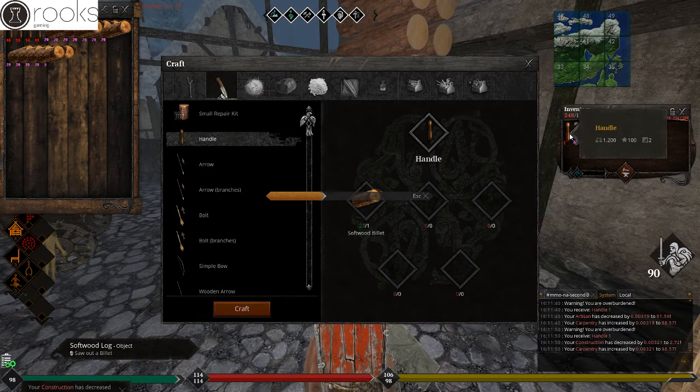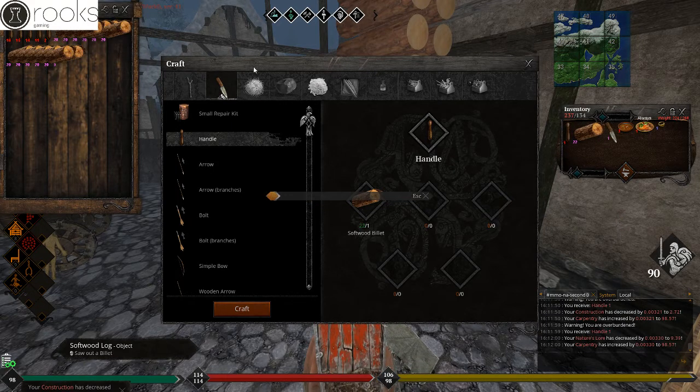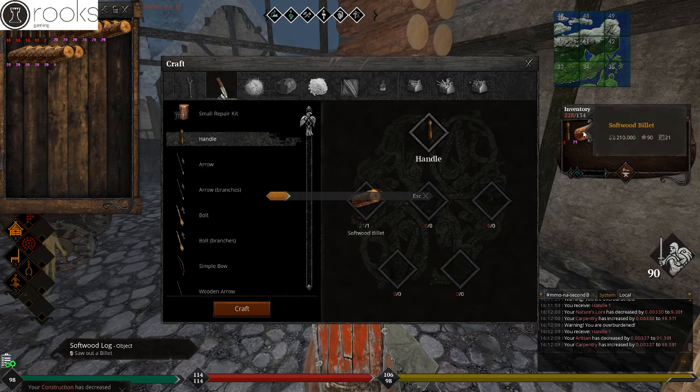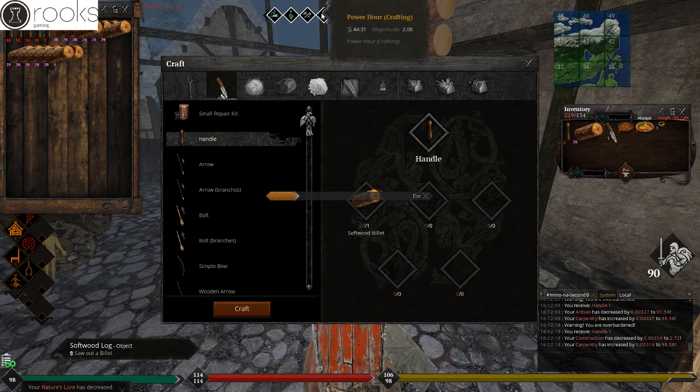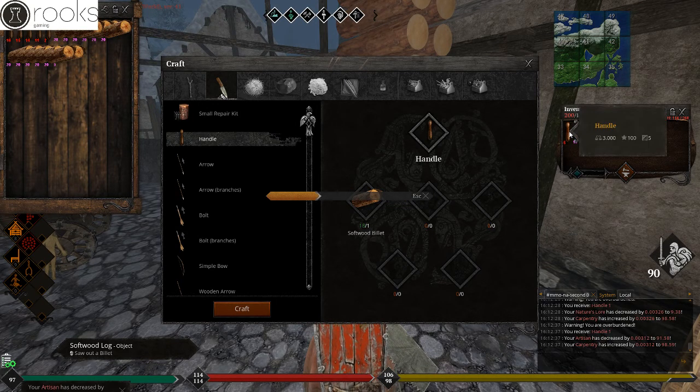We can control-click these handles from our inventory to the dropped bag. As you see there, it went over. We're going to do the same thing when our softwood billet count goes down in our inventory — control-click another stack of softwood billets so that we can continuously power level without a break. This is key because you want to get as much leveling done in your power hour as possible. Note that sawing billets does affect carpentry, but it levels that skill a lot slower.